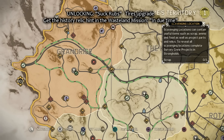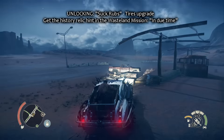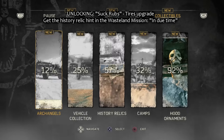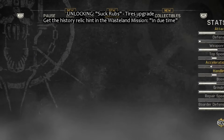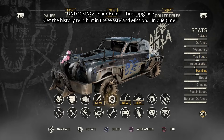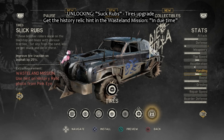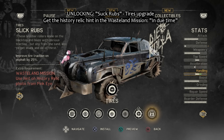Here it is in this scavenging location. You just have to search for the tires now, and we are going to do that now. I have a quick look at the tires upgrade, how it looks like. And this last one we are going to unlock now with this history relic hint.